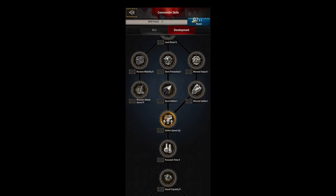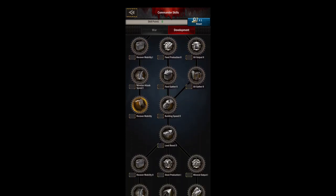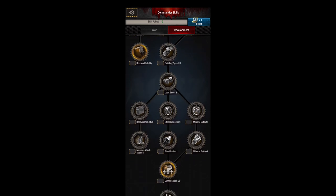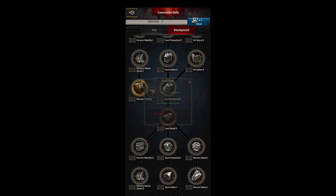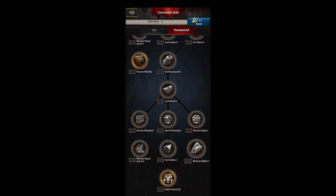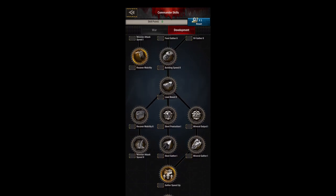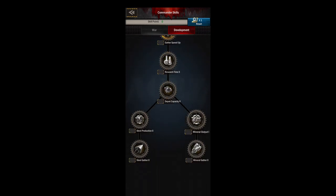As you're going down, I choose steel over minerals to start because you'll be needing that steel, but later you might want to redo this tree and put everything into minerals or steel depending on what you need. Gather speed is the last skill in this tree and gives you two hours of 100% additive gather bonus — nice for gathering resources faster. Make sure you have five fleets out gathering offline to make max use of that skill.